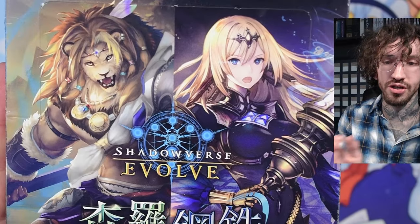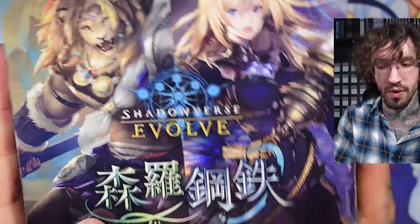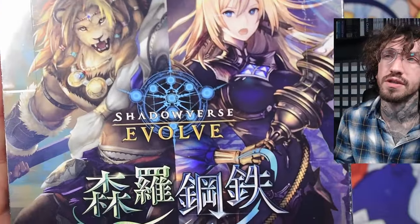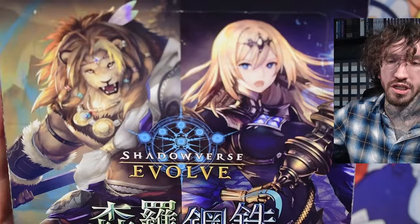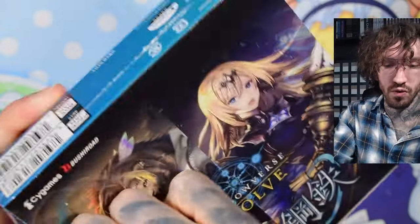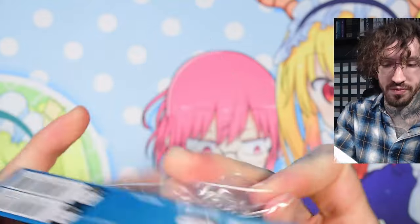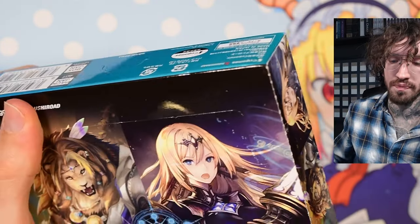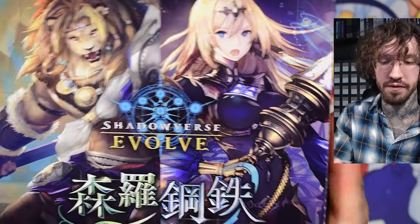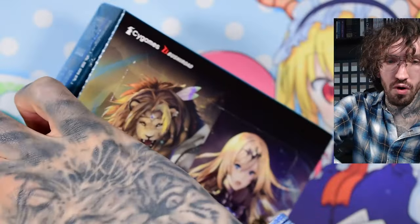Hello and welcome to another Shadowverse Evolve unboxing today with set number 7, Verdant Steel in Japanese. Recently Shadowverse Evolve has been kind to me — I did pull two leader cards, one from set number five and one from set number four.